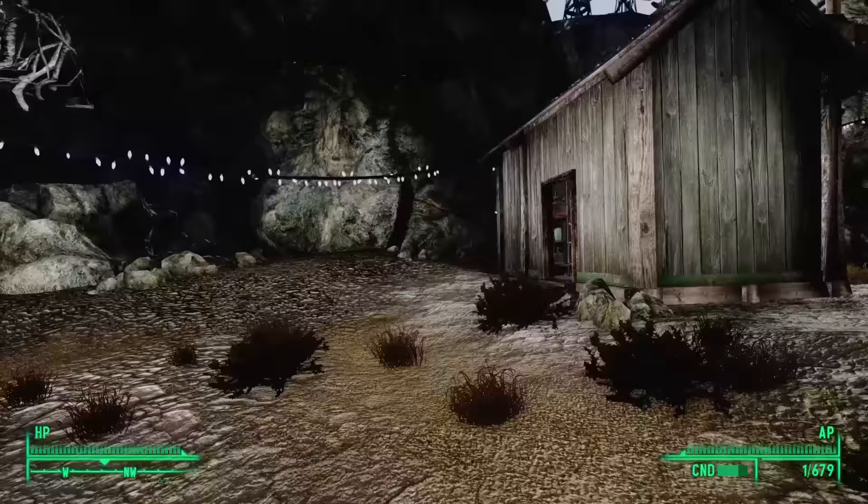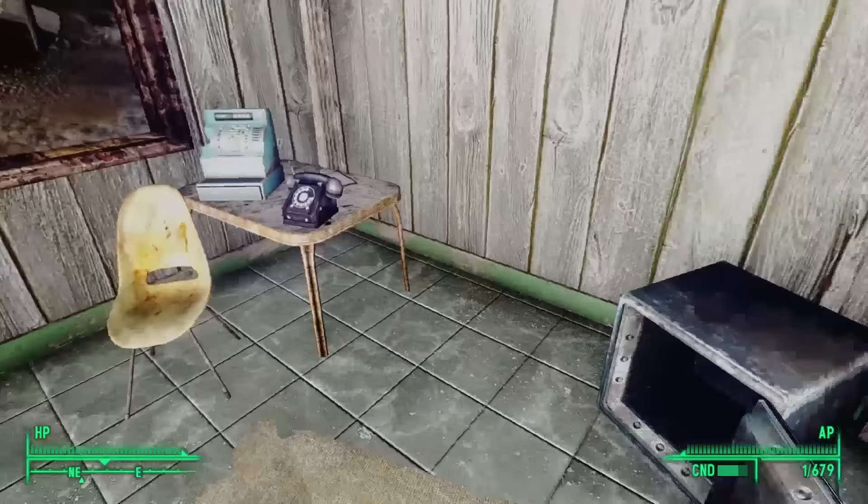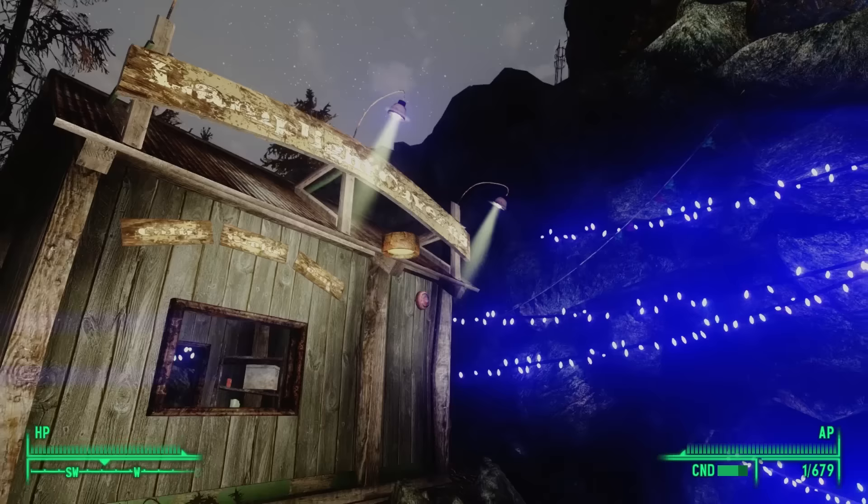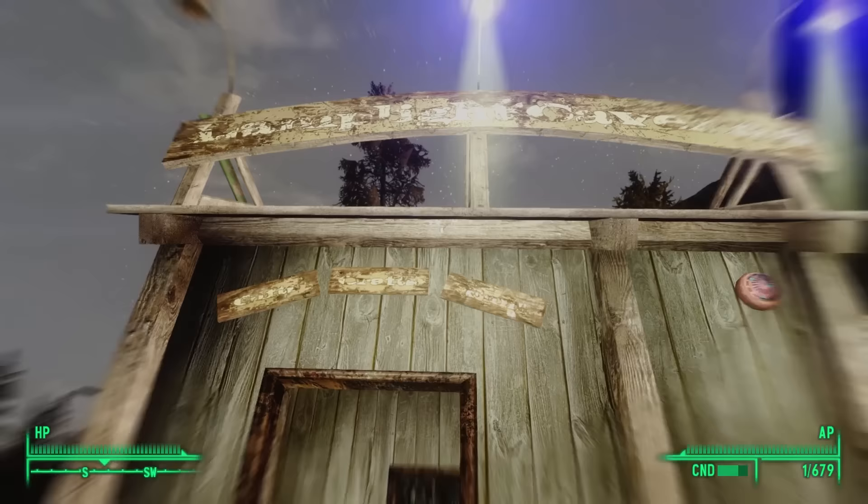Nearby is a tiny shack. Heading inside, we see that the safe has long been looted. We find a few supplies, some sugar bombs we'll save for Murphy's Bombing Run, and three ammo containers at the top of a shelf. Stepping outside, we can read the sign on this shack: Lamplight Caverns. Gifts. Crafts. Fun. This must have been the ticketing booth and gift shop.